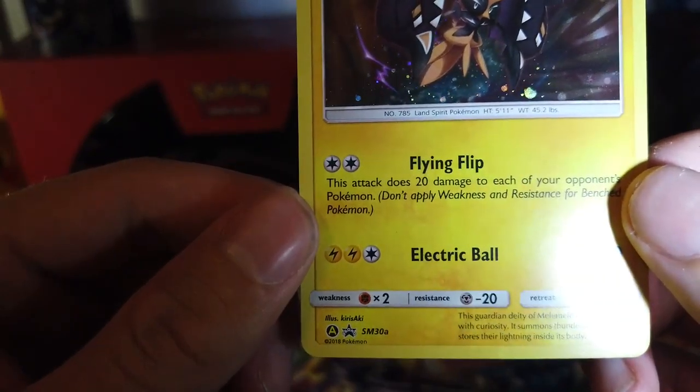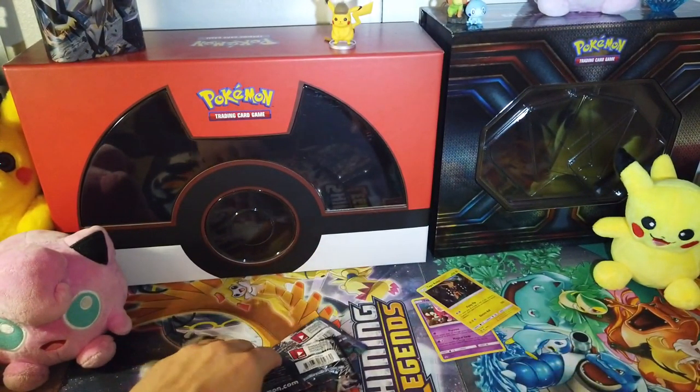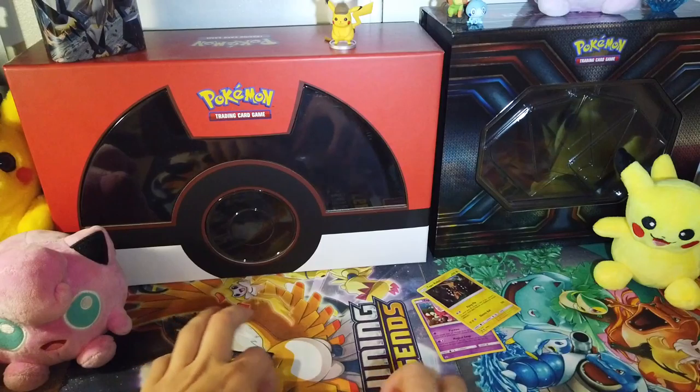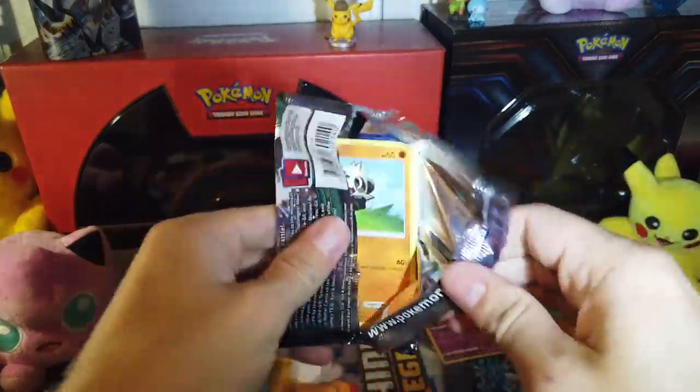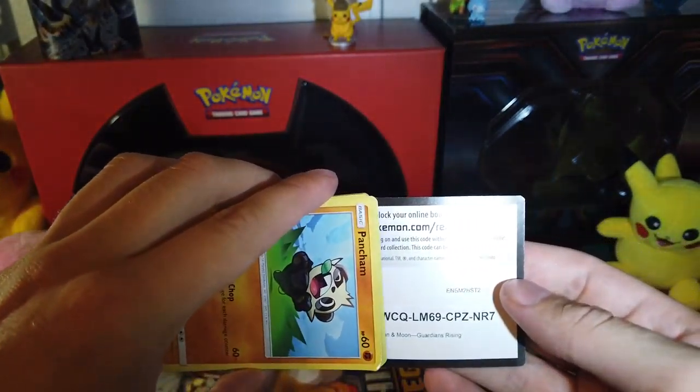Here is our Tapu Koku promo, Sun and Moon 30A. This is an alternate art, apparently — you can see he's got the little A next to the number and next to the promo star. And now we can sort up our blisters. We'll start with Guardians Rising, since there's less of them.